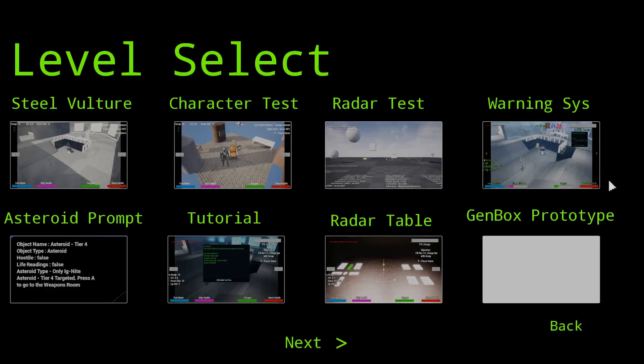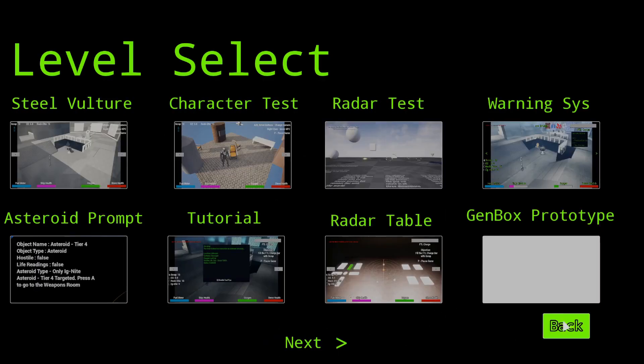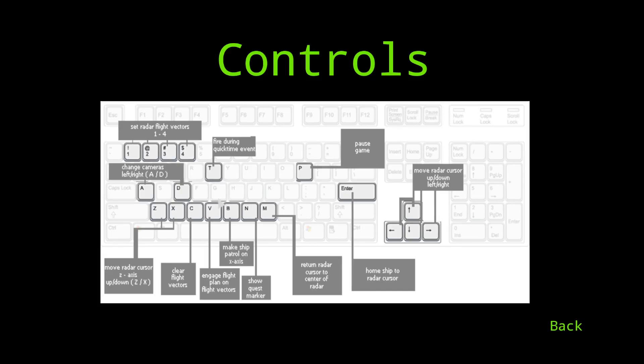In level select, these are different mechanic levels that we made in the previous class, just showing those off here. Controls is a placeholder — we've added more key bindings, but this is just a placeholder for now and will be updated.